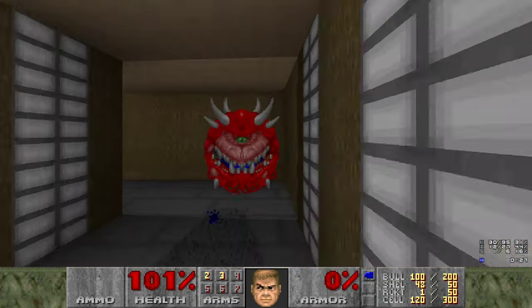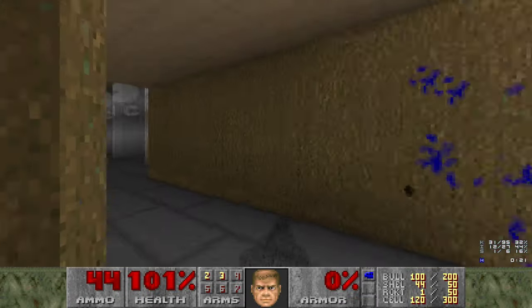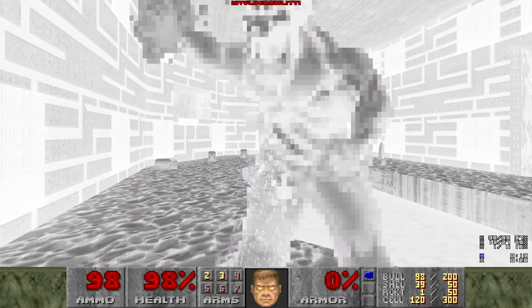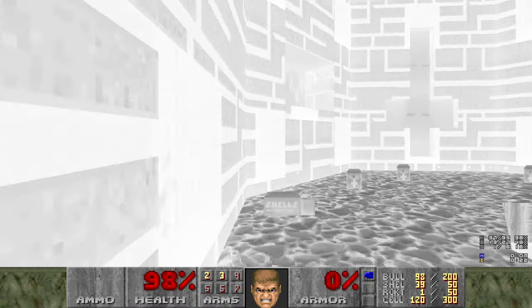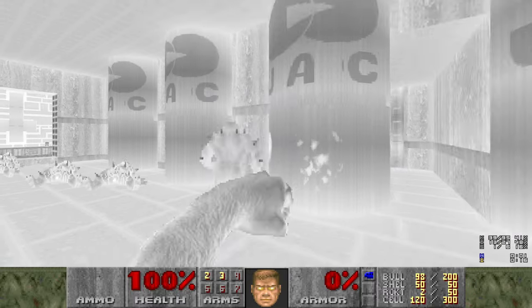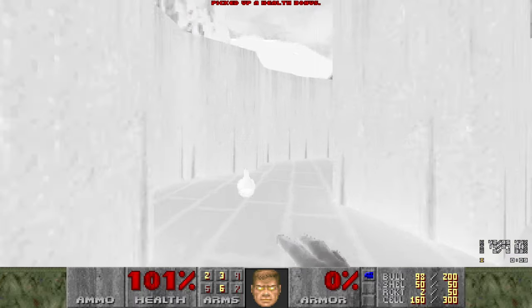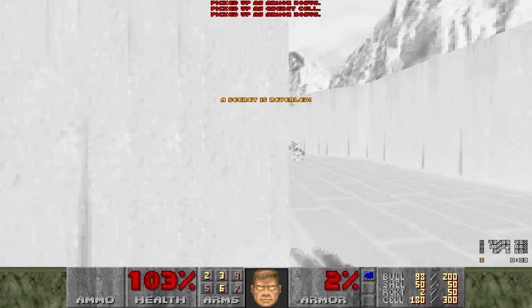Let's not grab that. By the way, there's another Baron around the corner here. Let's punch him. It's two secrets actually, because this switch here is a secret for some reason. Also there's a weird weapon there - I've never seen it before.